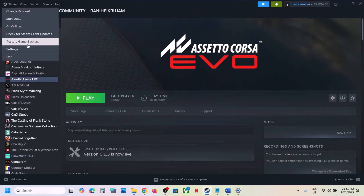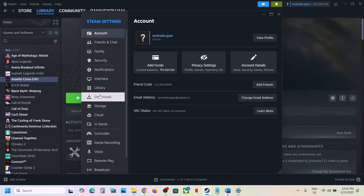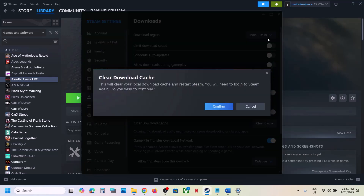The next step is to clear the download cache in Steam. Go to Steam, click on Steam at the top, go to Settings, then Downloads, and click on Clear Cache. Click Confirm and then launch the game to check.